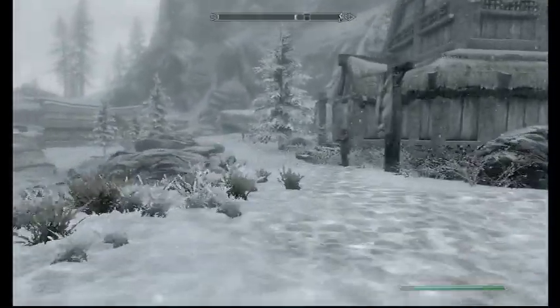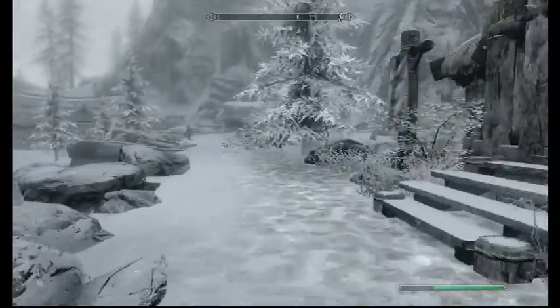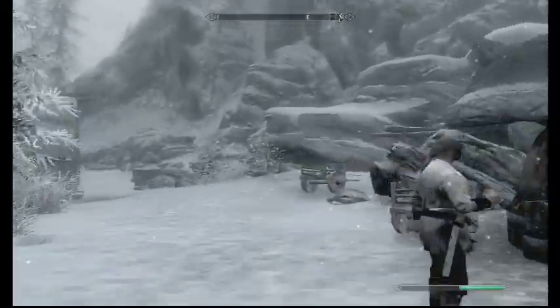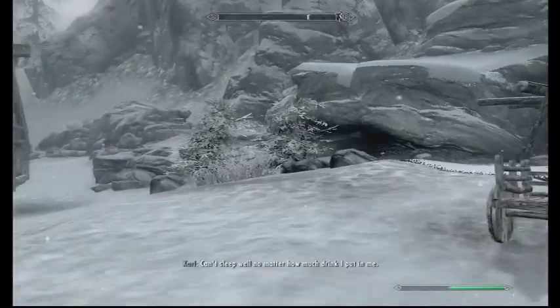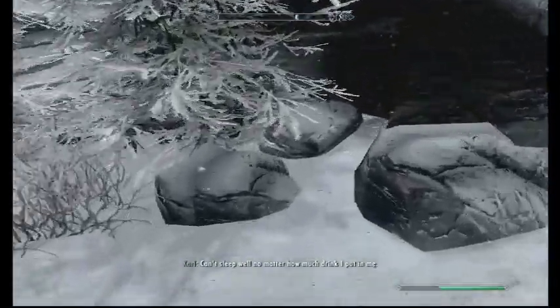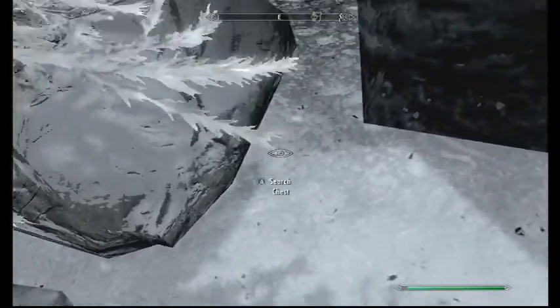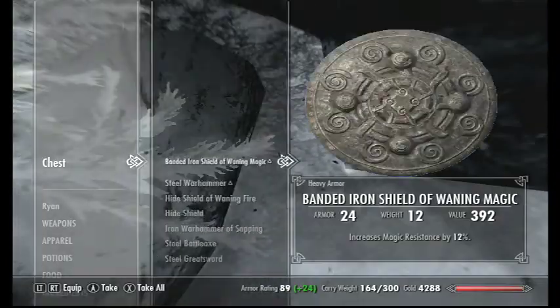Walk over here — there's a little forge right here and these bushes right here. Walk close to this block and there should be a chest right here. I've already gone through this chest so I don't know if it's going to have much.